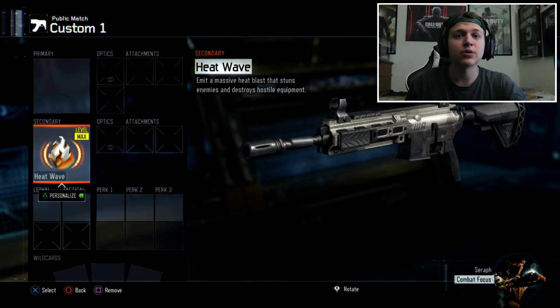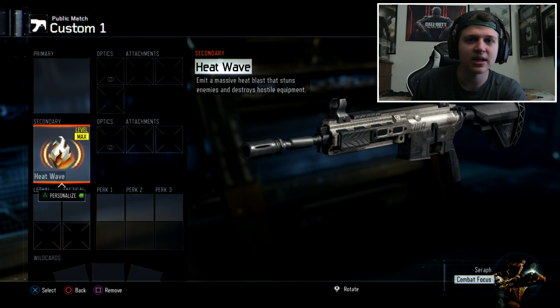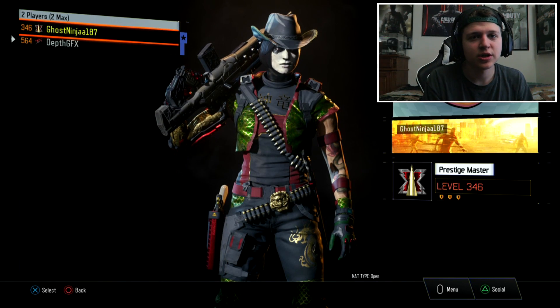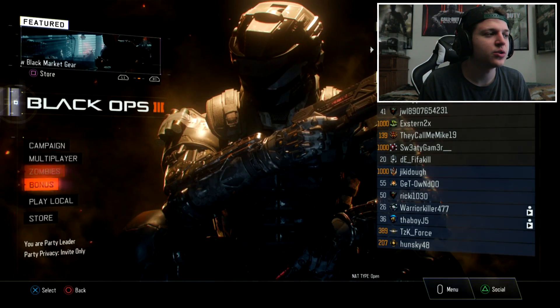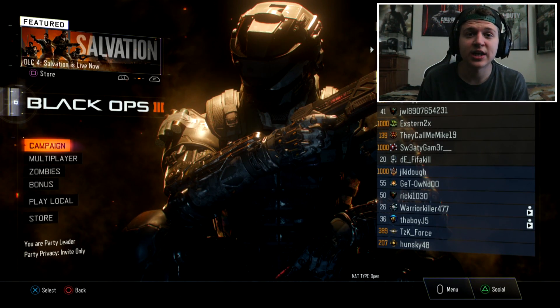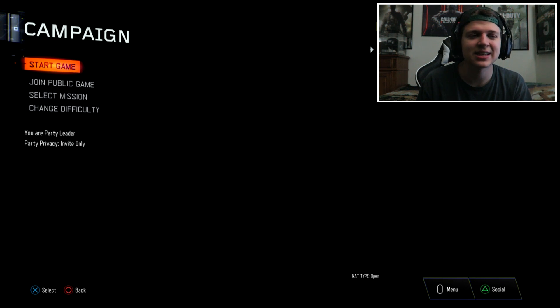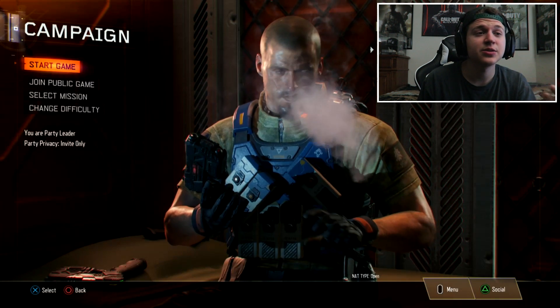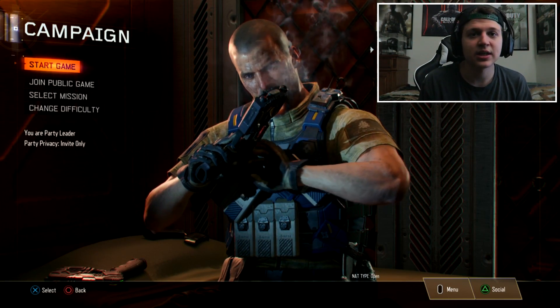Now let me show you what it looks like from the second player's perspective. Once he's in your party, take him to the campaign menu. You're going to want to stay in the campaign menu until he's hovering over the War Machine. Give him about five to seven seconds.